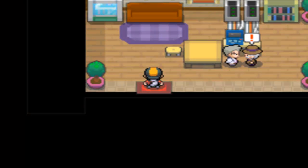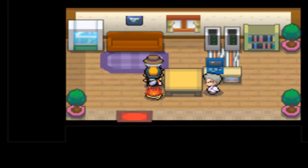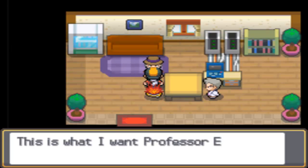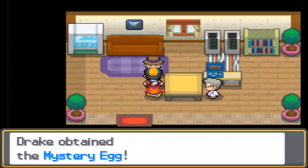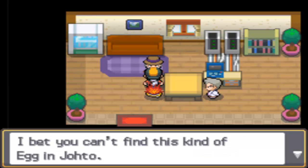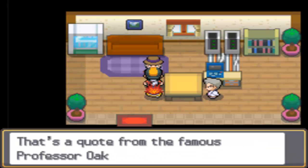Once you enter Mr. Pokemon's house, you see him talking to some guy. Mr. Pokemon is the one who sent the email to Professor Elm, and he's going to give you the item he discovered — a mystery egg. It looks like it was a Pokemon egg. Apparently a friend of his in Ecruteak City gave it to him, and it might be a new Pokemon species.